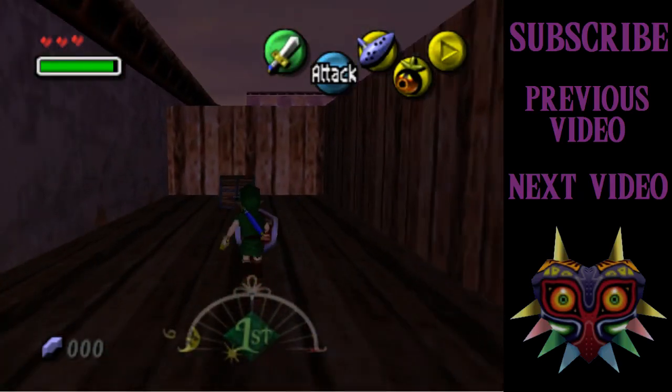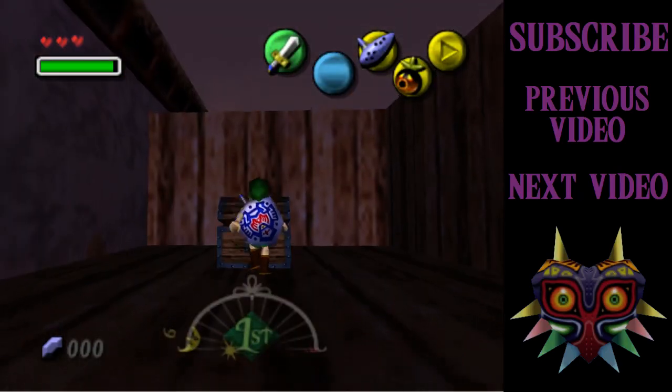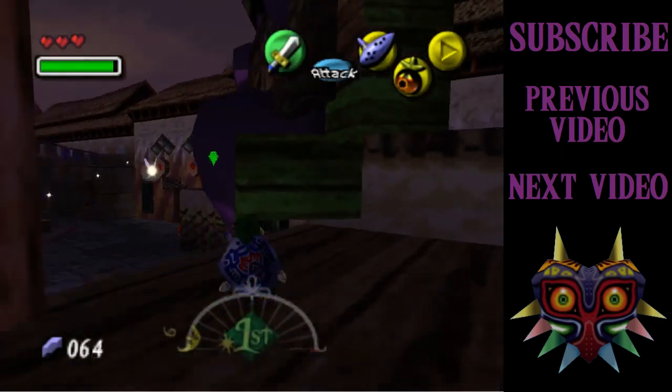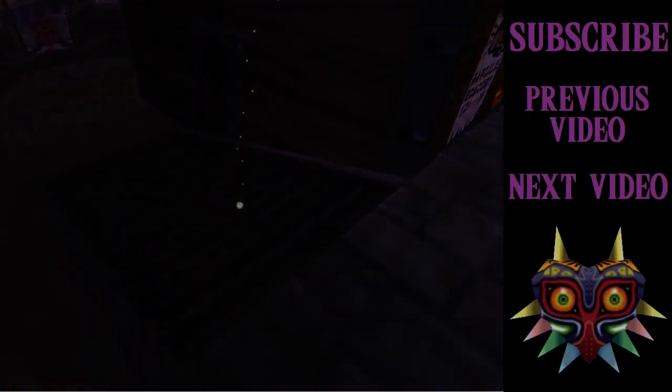The first thing I'm going to do is just go over to this chest, which is always reliable because it always has a silver rupee in it, which is worth 100. You'll probably see me grabbing that chest quite a bit, because it's really convenient.